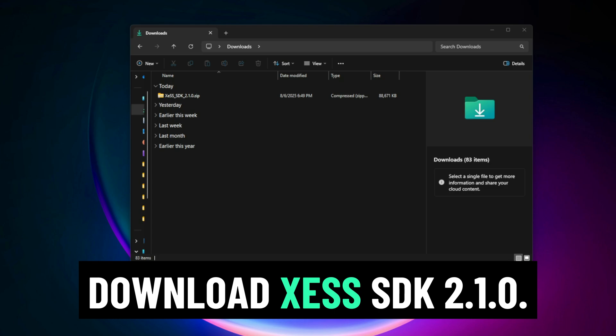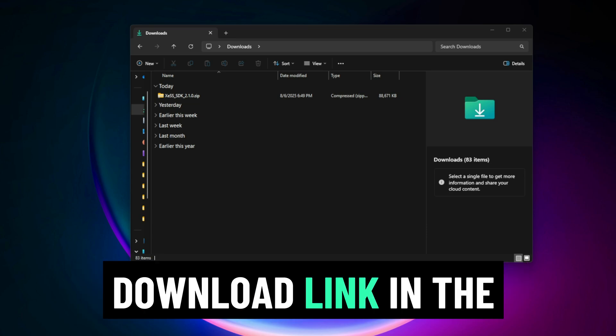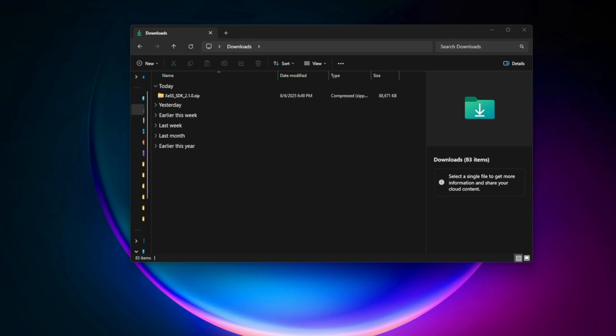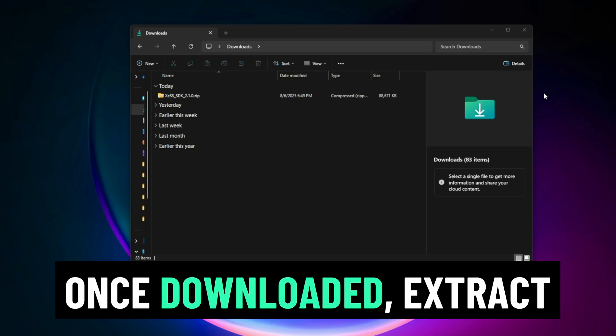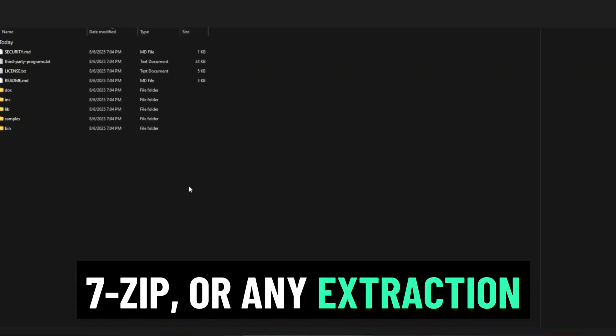Step 1: Download the XeSS SDK 2.1.0. First, go to the official Intel GitHub page — I'll leave the direct download link in the description below. Look for XeSS SDK 2.1.0.zip and download it. This file contains everything we need to unlock frame generation on any GPU. Once downloaded, extract the zip using WinRAR, 7-Zip, or any extraction tool you prefer.